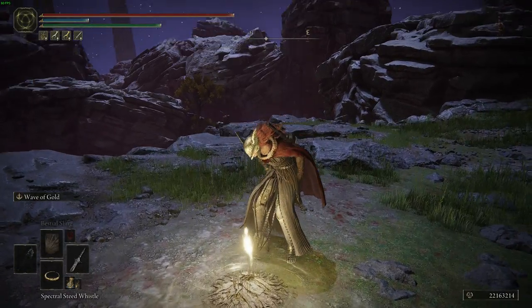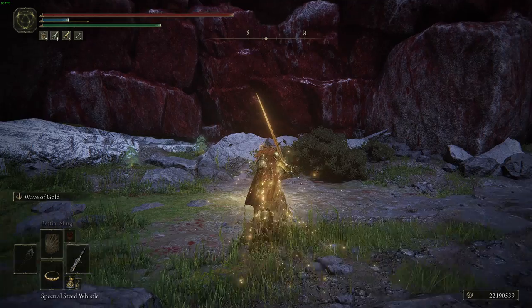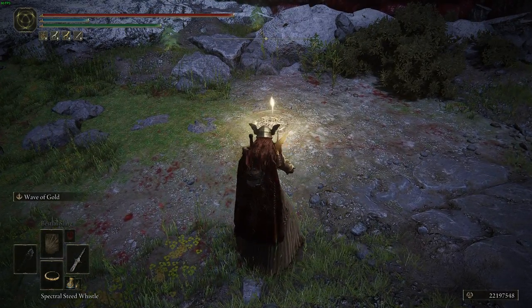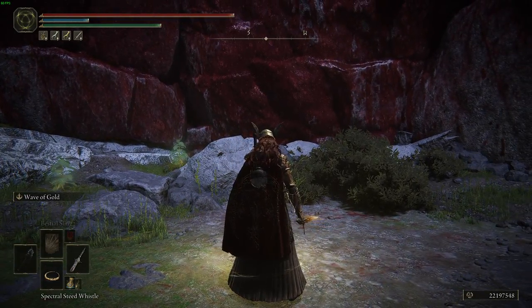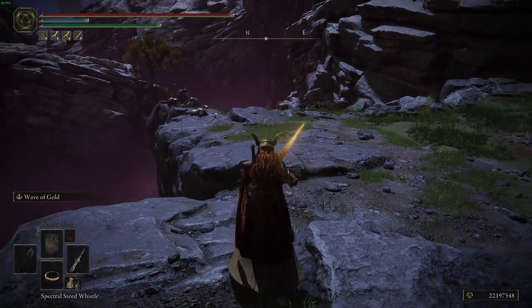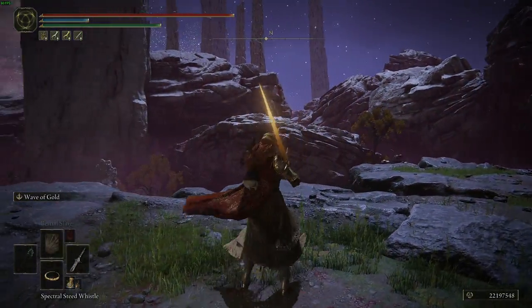A couple of speed tips: when running from the bonfire, use L2 then roll to cancel out the startup of the running animation to save a little time. Also, when sitting at a bonfire you get a short cutscene showing the menu — you can bypass this by spamming the back button right as the loading icon appears in the top right corner. It saves about 0.8 seconds, which adds up over many runs.